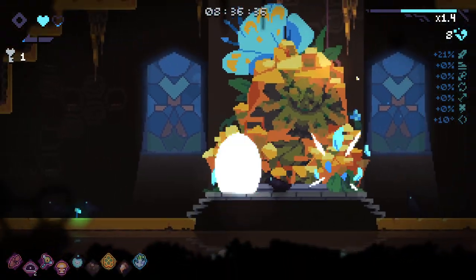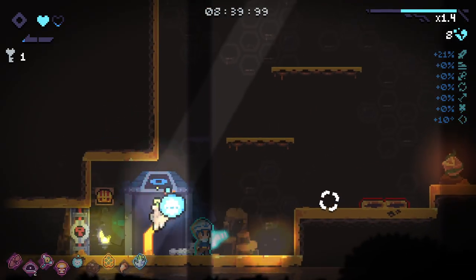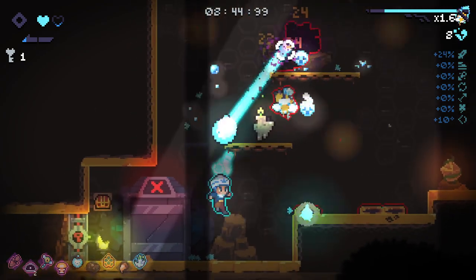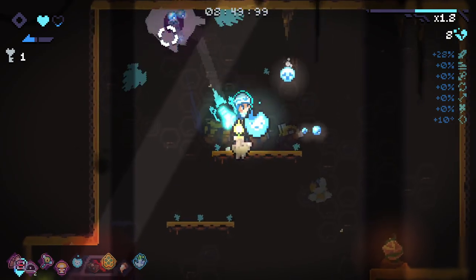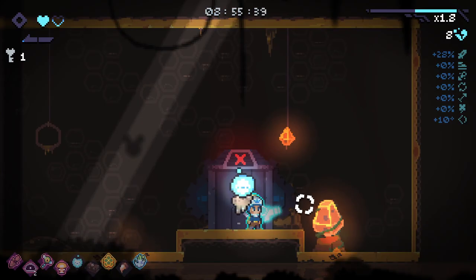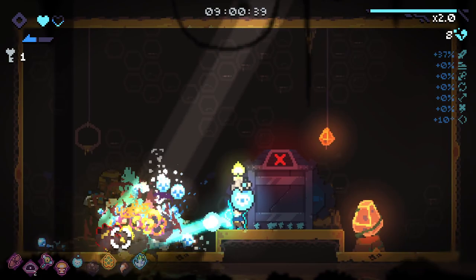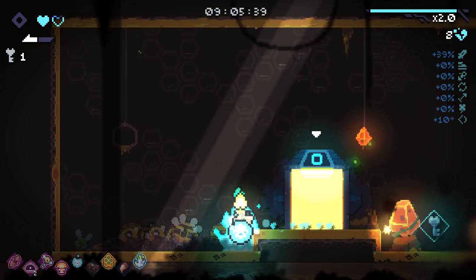I think this is definitely the way to go considering the items we got — should increase his damage a good bit. Unfortunately we can't make use of our chest here. Our chest is very, very useless. Oh my god — the chain reactions are going off. And there's another key — beautiful.